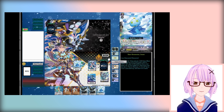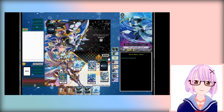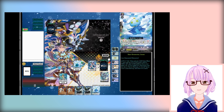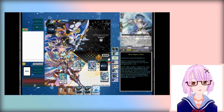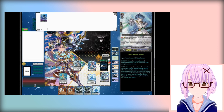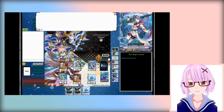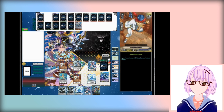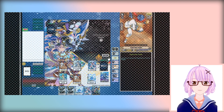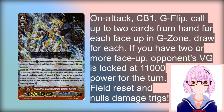So you can call 6 cards to rearguard circle — which is 2 columns and an Axel circle — giving you 7 attacks on your first stride, and they're all huge because of Cyclone. They'll be buffed by like 15k or 20k each, so your columns will be somewhere around 50k to 60k. And your opponent's vanguard is stuck at 11k — defensive triggers won't save them, defensive G-guards won't save them. Pretty much they have to just take it or they lose.